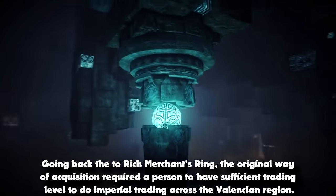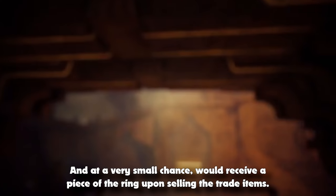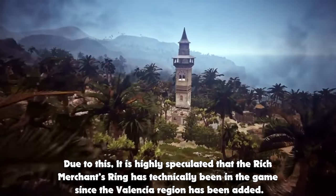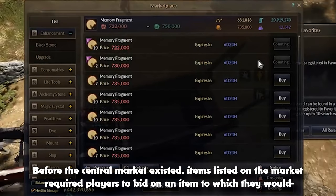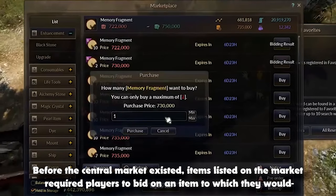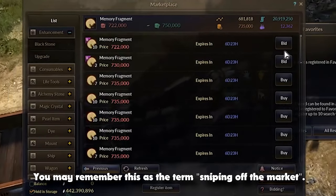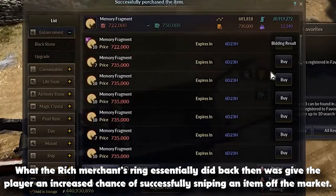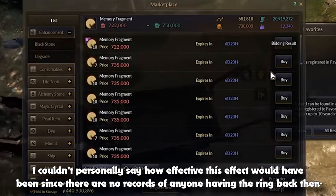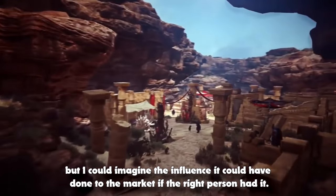Going back to the Rich Merchant's Ring, the original way of acquisition required the person to have sufficient trading level to do Imperial trading across the Valencian region, and at a very small chance would receive a piece of the ring upon selling the trade items. Due to this, it is highly speculated that the Rich Merchant's Ring has technically been in the game since the Valencia region was added. Before the Central Market existed, items listed on the market required players to bid on an item, and at RNG's mercy, be selected to successfully purchase the item. You may remember this as the term sniping off the market. What the Rich Merchant's Ring essentially did back then was give the player an increased chance of successfully sniping an item off the market. I couldn't personally say how effective this effect would have been since there are no records of anyone having the ring back then, but I could imagine the influence it could have done to the market if the right person had it.